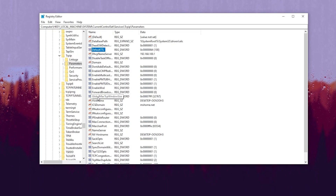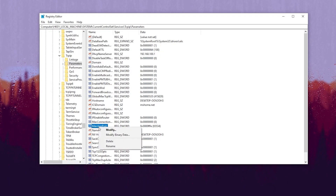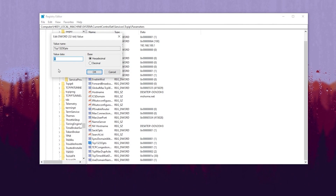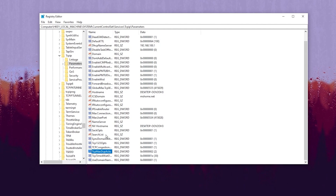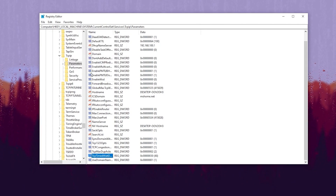Next, find GlobalMaxTcpWindowSize, right-click, select Modify, type 65535, and set the base to Hexadecimal, then click OK. Find MaxUserPort, right-click, Modify, type 65534, set base to Hexadecimal, and click OK. Find Tcp1323Opts, right-click, Modify, change value to 1, hit OK. Find TcpMaxAckFrequency, right-click, Modify, change value to 2, hit OK. Finally, find TcpTimedWaitDelay, right-click, Modify, change value to 30, and click OK.